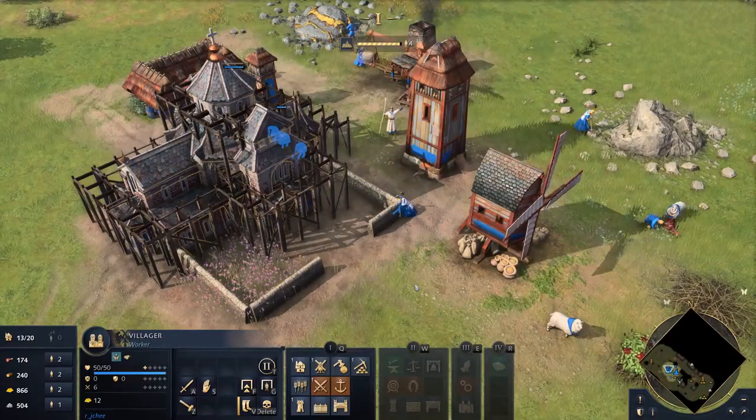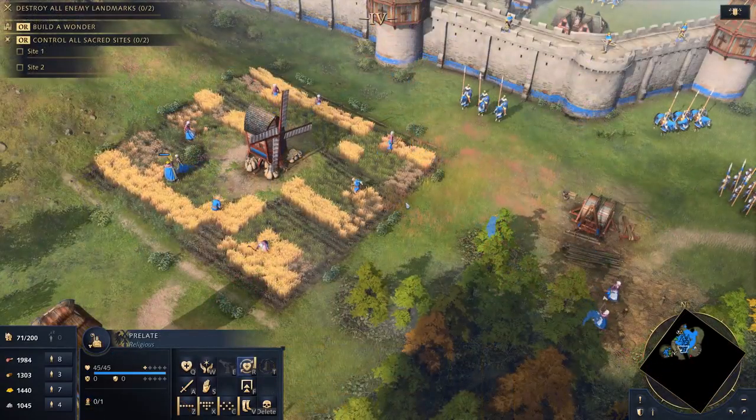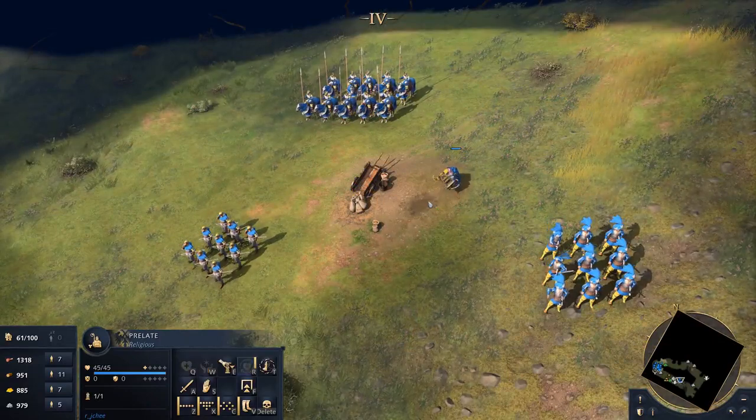Their economy can dominate the early game, thanks to the Prelate and their ability to boost villager efficiency significantly and increase gather rates. This opens the door to specialised strategies early in a match.